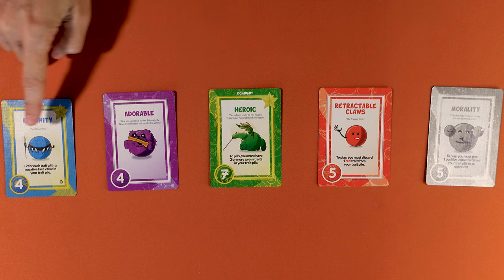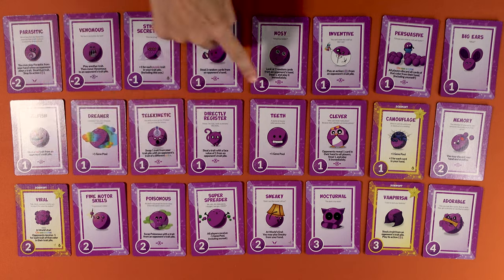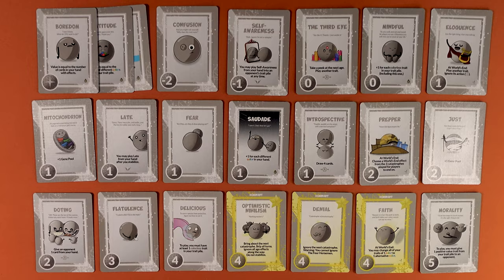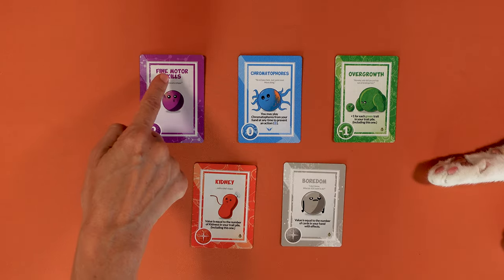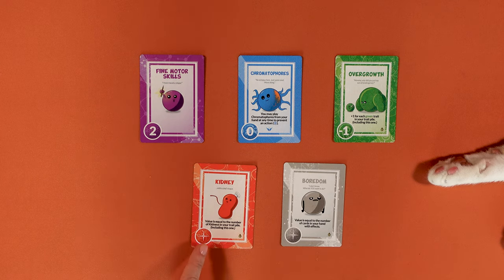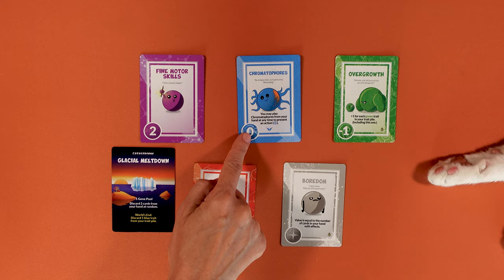Traits come in four colors and one colorless — each color has a style of play. Blue traits are often defensive. Green traits encourage growth. Purple traits are sneakier, and red traits can be riskier or more rewarding depending on the draw. Colorless traits have catch-all abilities. All traits also have a name, funny flavor text, and points. If the point has a compass star instead of a number, its value is resolved at the world's end. Until then its base value is treated as zero.